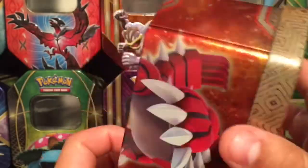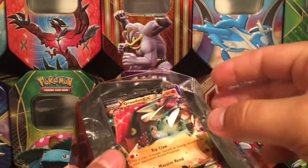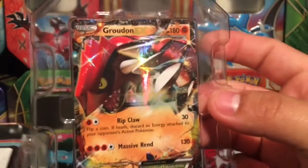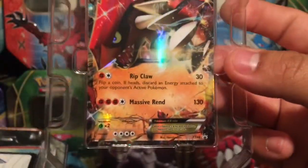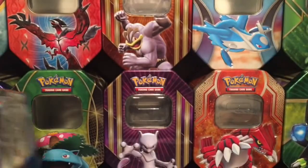Alright, so here we go — took the plastic wrapper off and opened it up. Here is the Groudon EX promo card, XY 42. That's pretty old; we're like at a hundred and something right now on the promo cards.